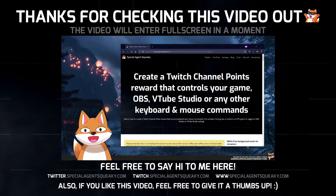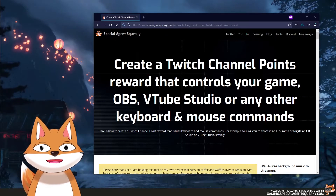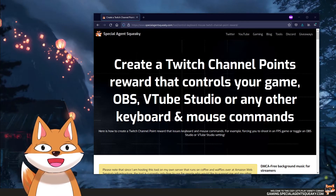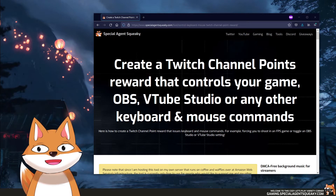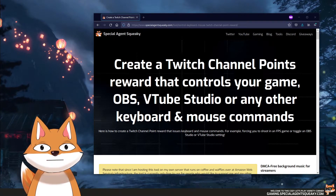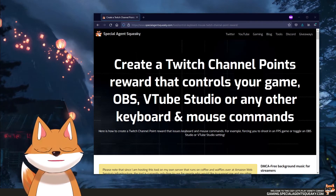Hey guys, I just want to do a quick video walkthrough on how you can create your own Twitch channel point reward that will basically allow Twitch chat to control your game, your OBS studio, your VTube studio, any other software you have on your computer by basically issuing very controlled keyboard and mouse commands towards your PC as a streamer. And you can do some really ridiculous things with this system as we will show here.